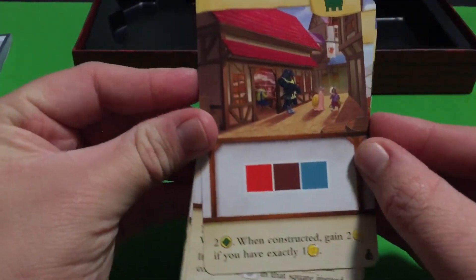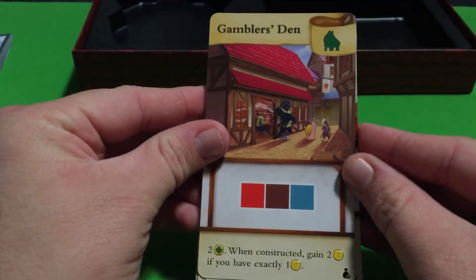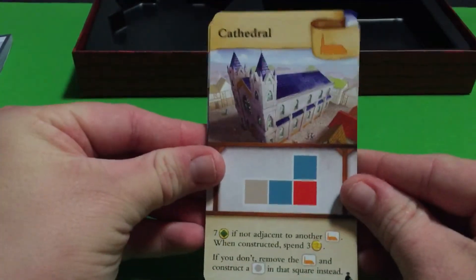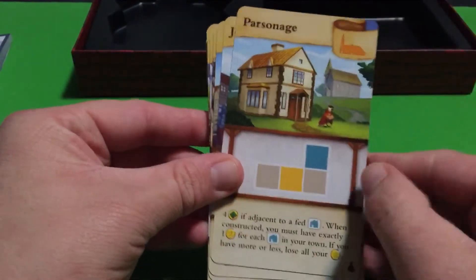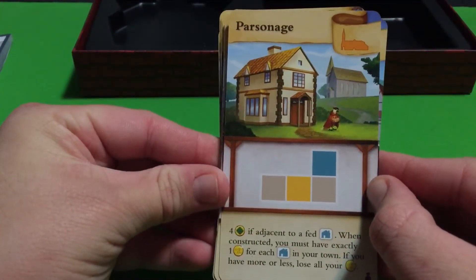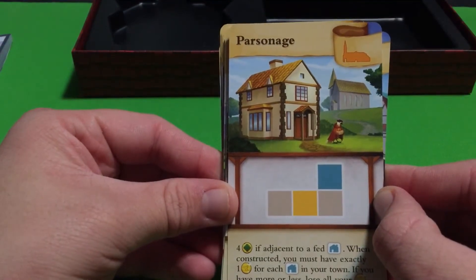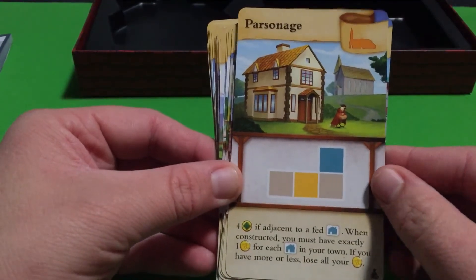We have Gambler's Den - very cool. And Cathedral. And then Parsonage - I'm not sure how to pronounce that but I do like that one, it's kind of cool.